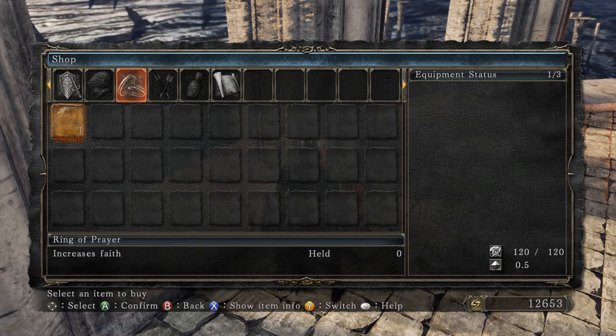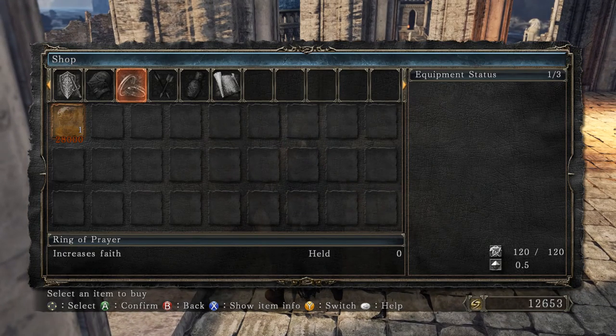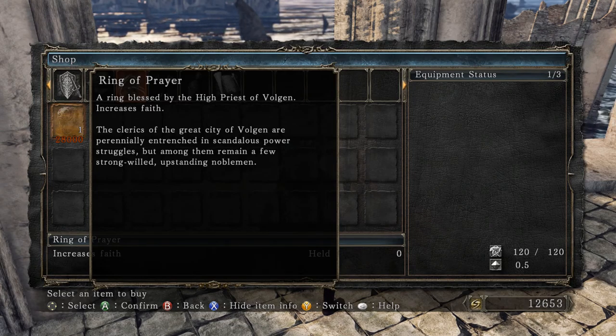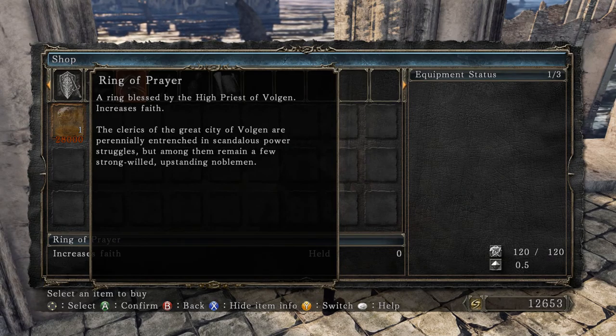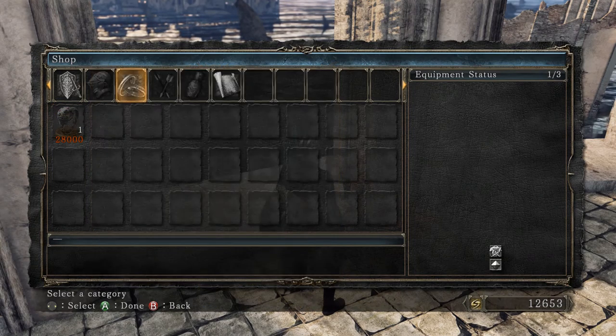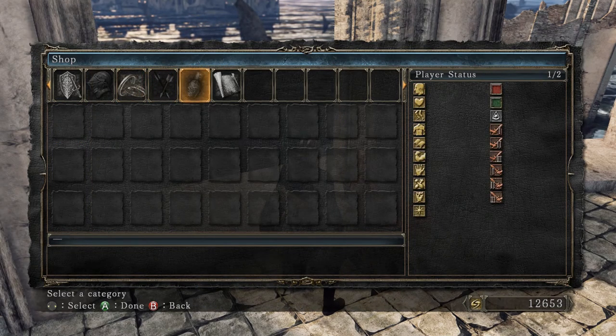Ring of Prayer increases faith — this is another interesting addition that Dark Souls 2 made over Dark Souls 1. They have rings that modify your base stats. A ring blessed by the highest priest of Volgan. So now we're talking about Volgan, which we know is popular for its merchants. The clerics of the great city of Volgan are perennially entrenched in scandalous power struggles, but among them remain a few strong-willed upstanding noblemen.